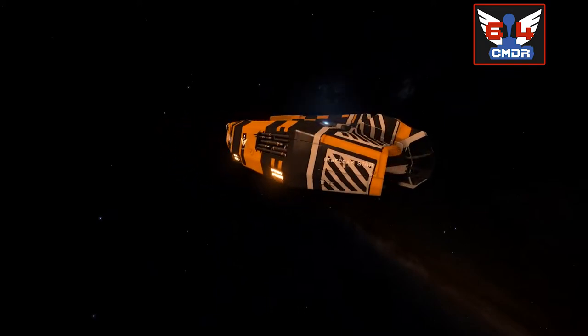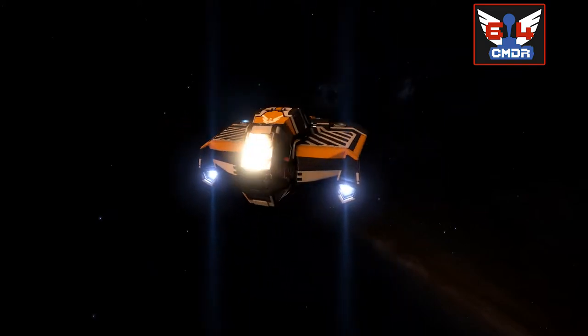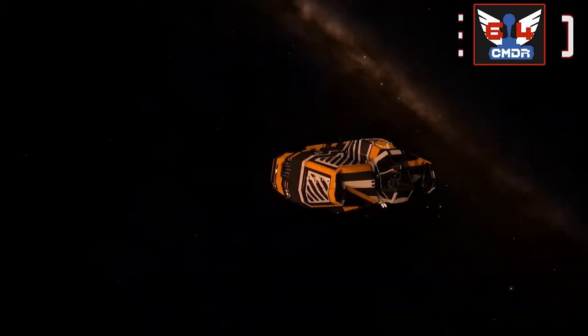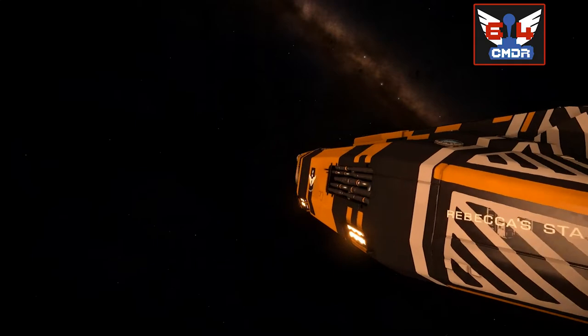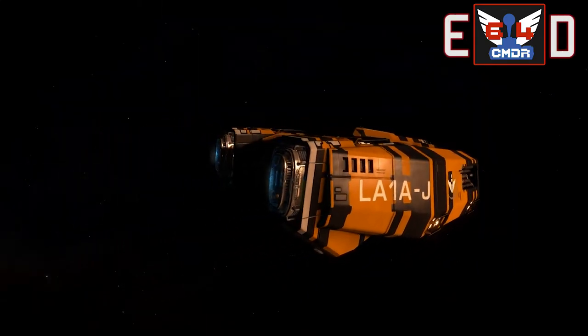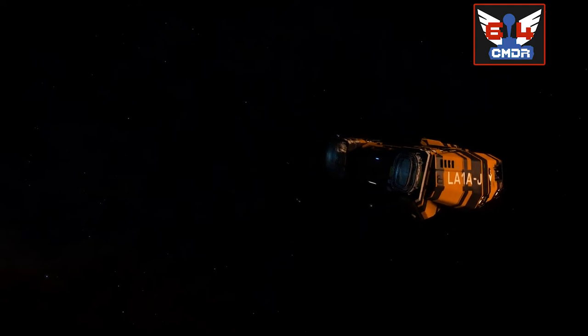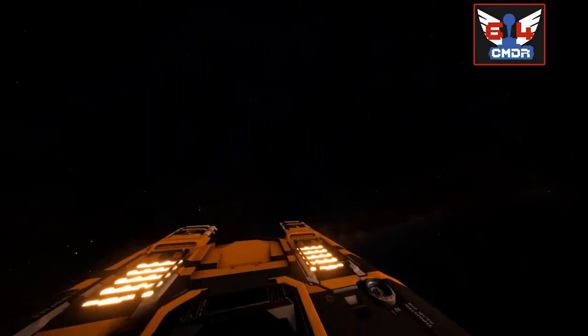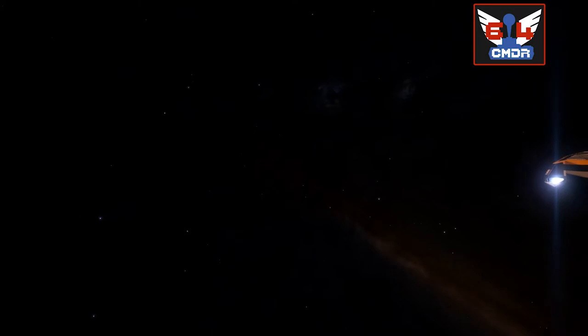So here we are. Welcome to my spaceship. This is Rebecca Star. I named this one after my wife and daughter — my wife's name is Rebecca and the little star is our daughter. She's a Lakon type 6 transporter — the spaceship, not my daughter. And I mainly use her for smuggling — again, the spaceship, not the little girl — piracy, trading goods, that kind of Han Solo shenanigans.